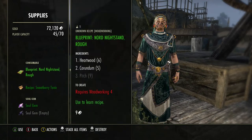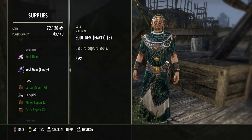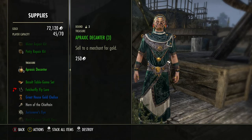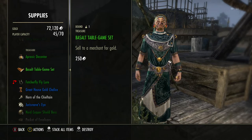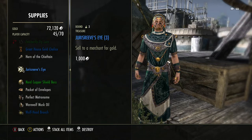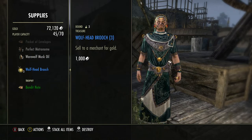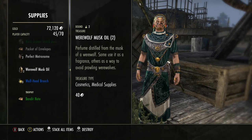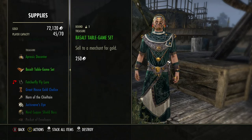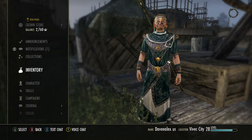If we take a look at my inventory, my gold is 72,120 — that's just from playing and doing a few other things. I have items from scrying: the basalt table game set, the great house gold chalice, the jury's ribs, the Nord copper shield, and the wolf head brooch. Those three are worth 3,000 gold, 750 gold, 3,000 gold, 1,000 gold, and 750 gold respectively.